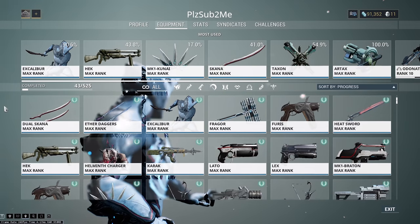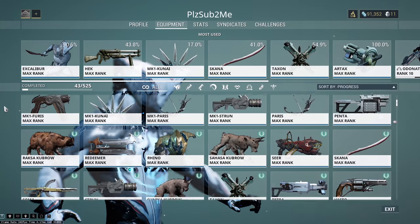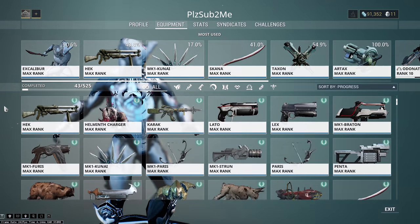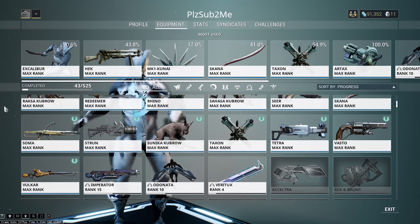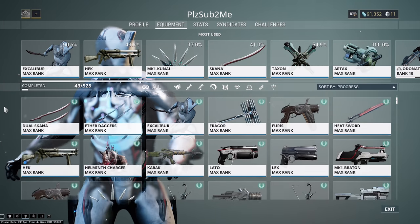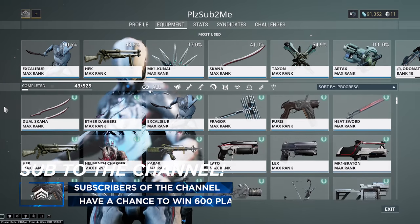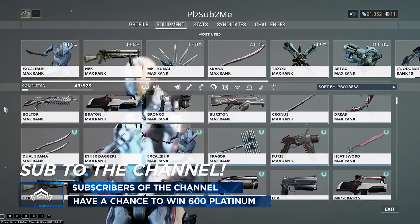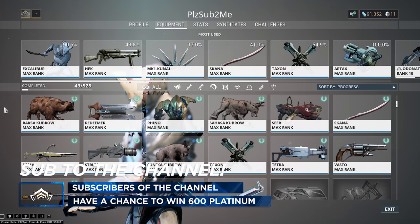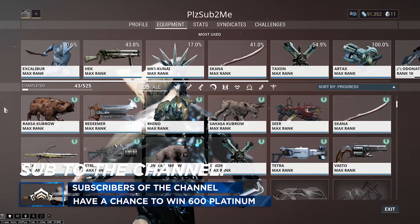Hey guys, what's up, it's Eiflin here, and welcome to episode 8 of my Warframe The Ultimate Beginner's Guide 2.0. In today's episode, we're going to be learning how you can get free platinum — and by free, I mean you don't have to pay for it with IRL money, you still have to put in a little bit of work — and also how you can get better mods to upgrade both your Warframes and your weapons even further. I just wanted to say a quick thank you for 289,000 subscribers; we are so close to that 300,000 goal, so thank you guys for helping me help you.